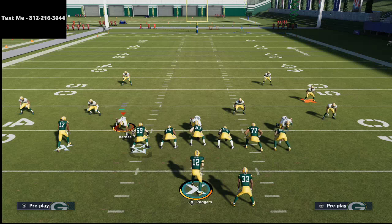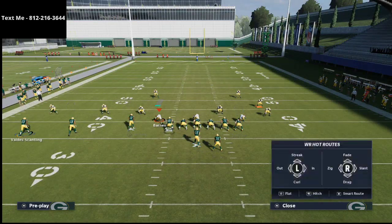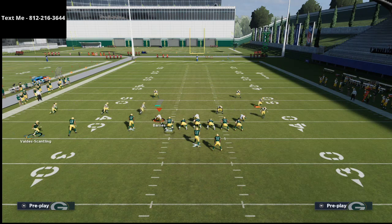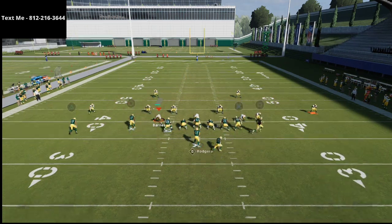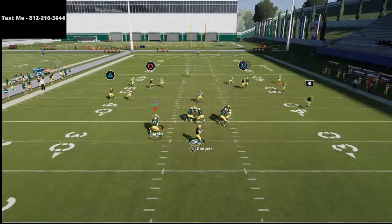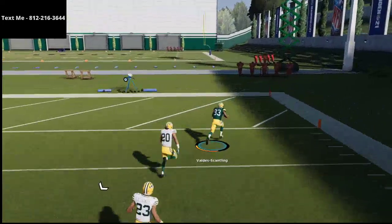This play really does do a number on the Cover 3 defense in Madden 21. On that backside you can do pretty much anything — I like to do a hitch-curl combination on the back side. The Cover 3 beater is still very much alive and a dominating force; if you pass-lead it to the right it's going to get open.